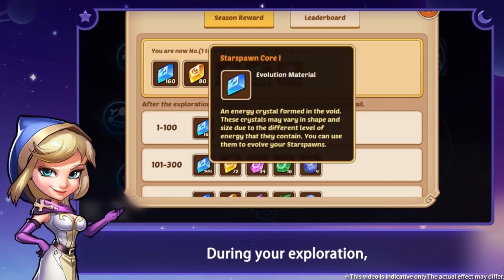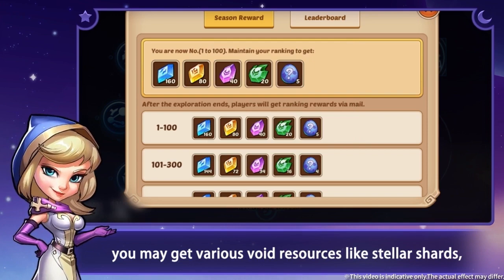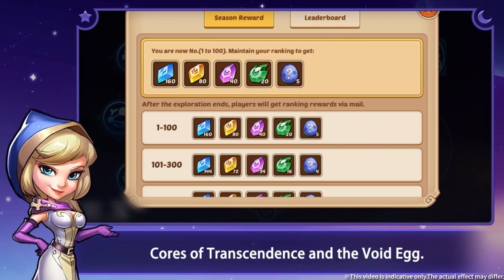During your exploration, you may get various void resources, like Stata Shards, Chorus of Tracendus, and Void Egg.